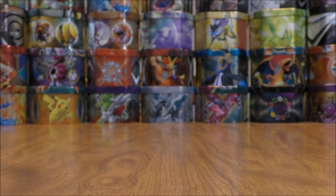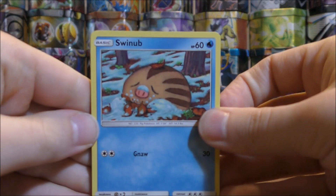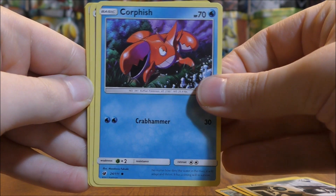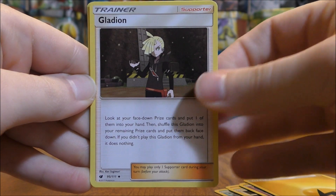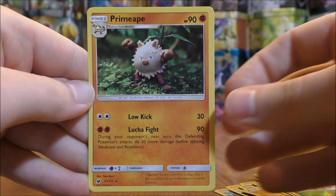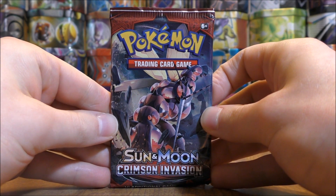Guzzlord cover artwork pack now, green color code card. Would love to pull another Type: Null reverse holo — have several in my collection and done very well pulling that card from packs. Swinub to start the pack, Mankey, Aipom, Corphish, Gastly, Lightning-type Energy, Gladion, Lairon, Alolan Graveler, a reverse holo Skiddo (that is a common), and the rare here is a Primeape. I like that there's a mixture of different Pokemon from different generations in these Crimson Invasion booster packs.